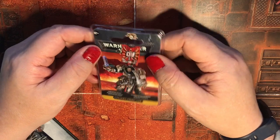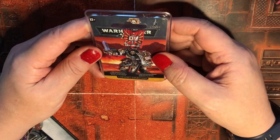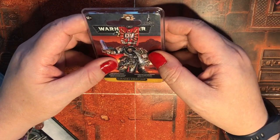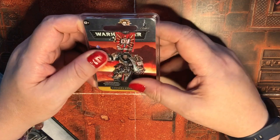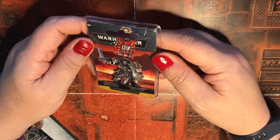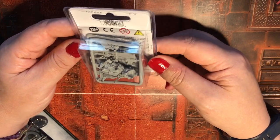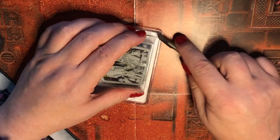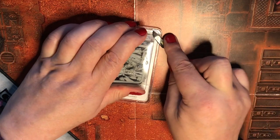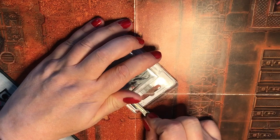Kaldor Draigo obviously wears a suit of Terminator plate — tactical dreadnought armor — and he's got a storm shield and his sword, which is the Titan sword. You can either have him helmetless or with a helmet, and it's a resin kit.